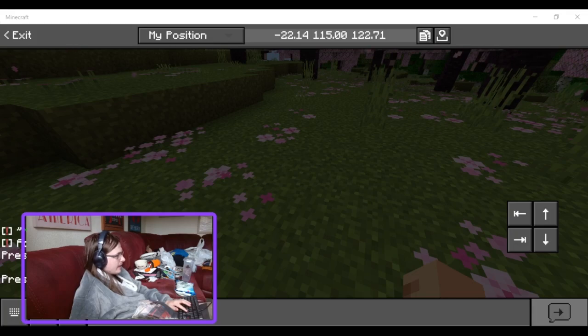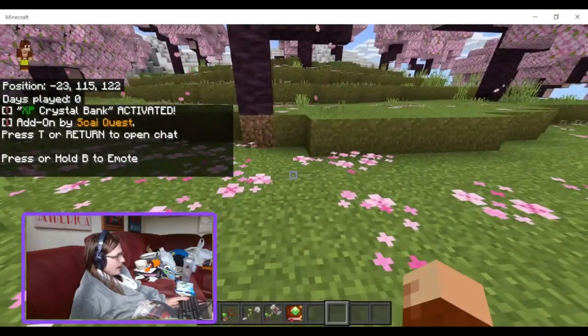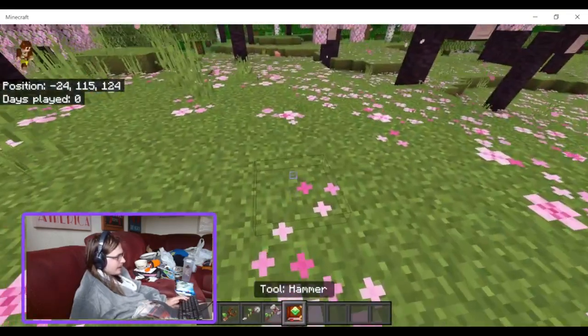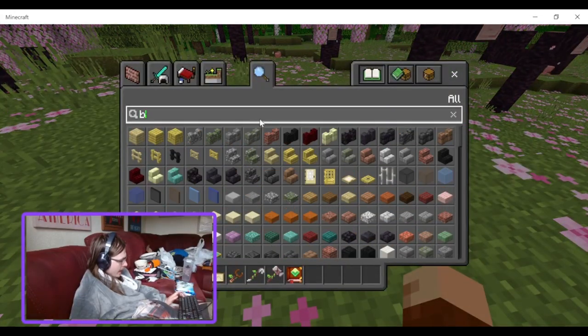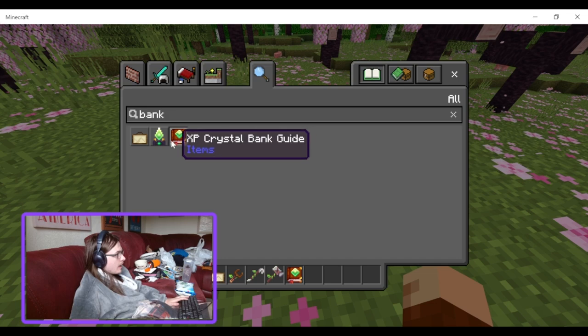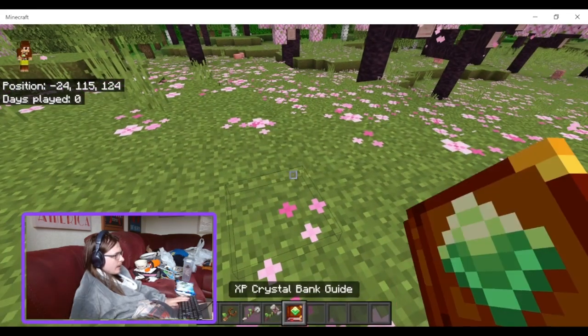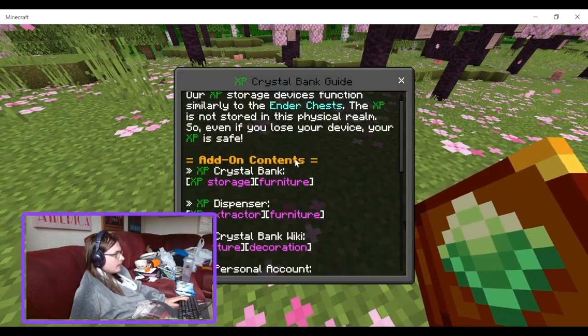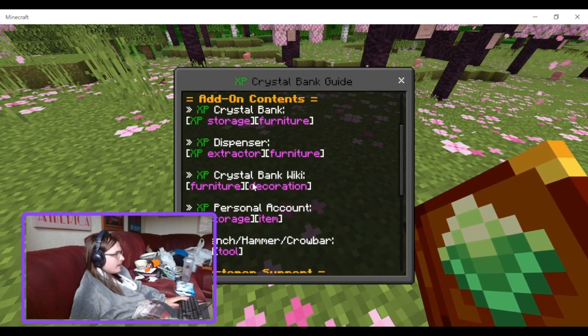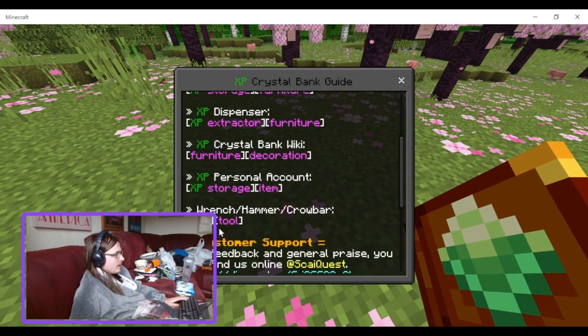Next up at number nine is the XP Crystal Bank. It's a very simple idea. In the add-on content you have the crystal bank, the XP dispenser, and the personal account.